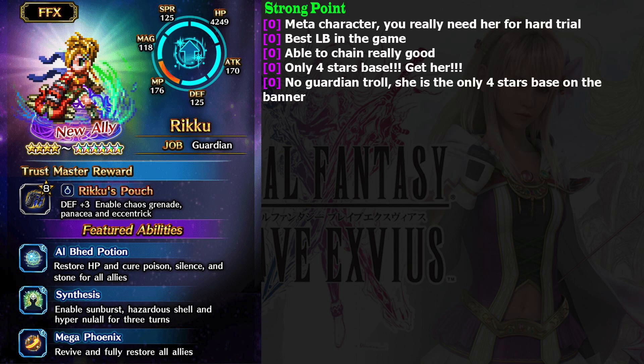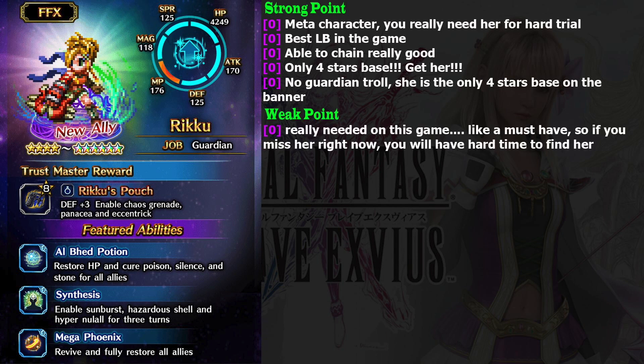I really hope to get him, but the most valuable unit on this banner is the 4-star base hero Riku. She is really needed because of her insane LB. In my opinion, she has the best LB in this game — that's why on Famitsu she got a score of 14, even though she is a 4-star base hero.